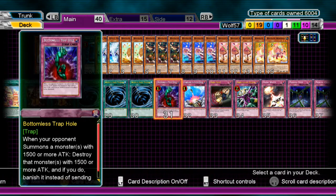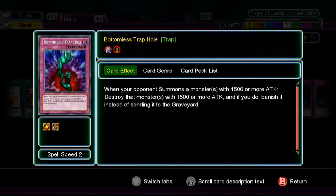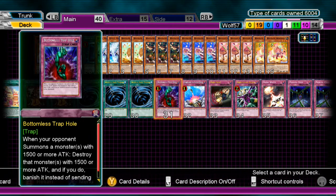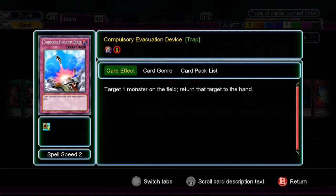On to traps. First trap is a staple — Bottomless Trap Hole. It destroys and banishes a monster with 1500 or more attack. It's good to just stop big attacks that your opponent has. Next card is Compulsory Evacuation Device — it returns a monster to your opponent's hand. Usually good when they XYZ summon or summon a big monster they can't special summon again, so it stops their play for a turn and allows you to do something better.